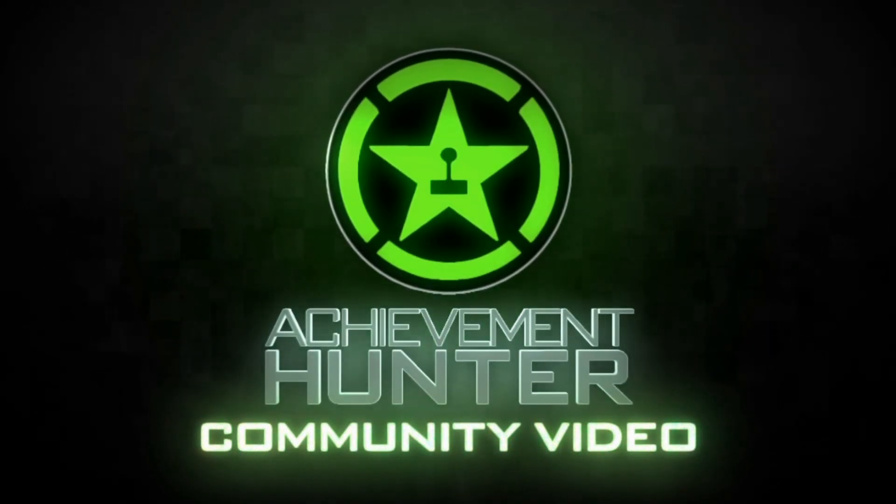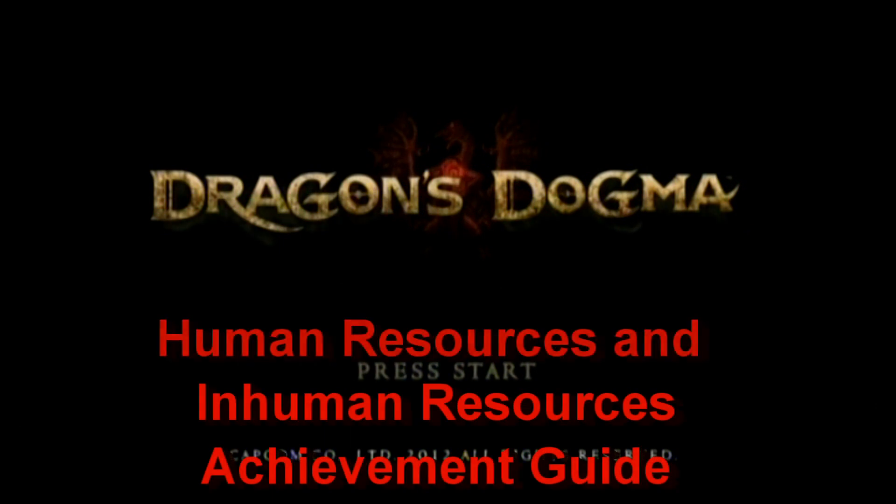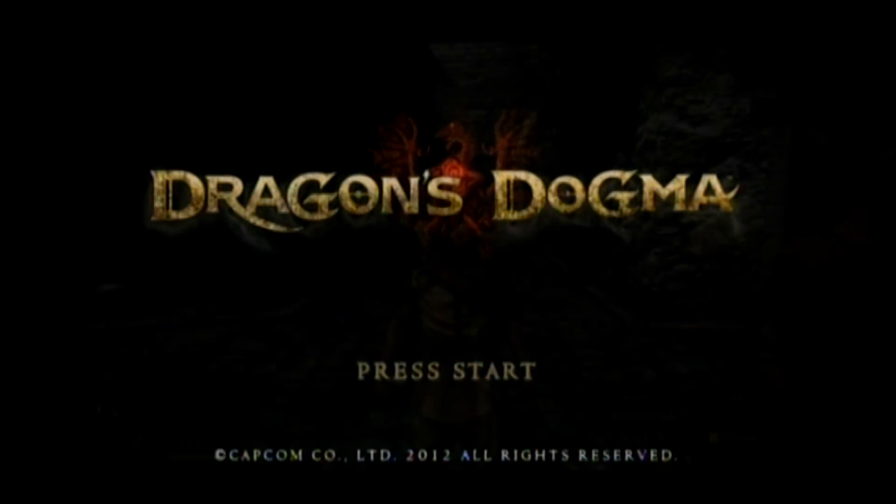What's up guys, it's X-Ray X-Hybrid from the Achievement Hunter community, and today I'm going to show you how to get two achievements in Dragon's Dogma. They are Human Resources and Inhuman Resources.